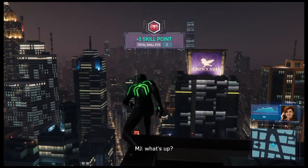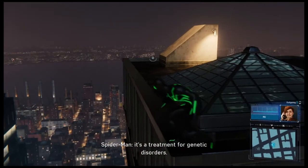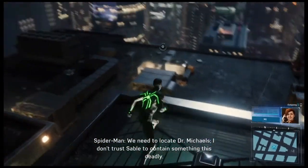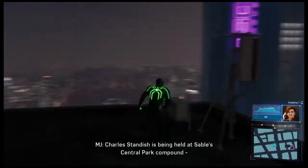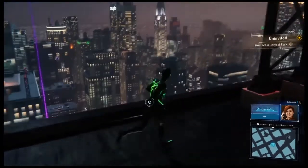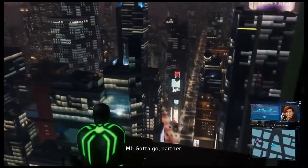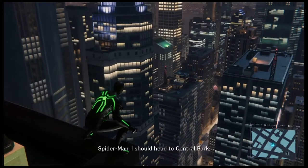Hey Pete, what's up? MJ, get this — Devil's Breath wasn't designed to be a weapon. It's a treatment for genetic disorders, but its current form is wildly imperfect. In trying to fix the body, it rips it apart. We need to locate Dr. Michaels — I don't trust Sable to contain something this deadly. Charles Standish is being held at Sable's Central Park compound. If anyone knows Michaels' location, it'll be Oscorp's CFO. Reach him? That place is crawling with guards. Very, very quietly. Sneaking into a Sable compound — that could go bad fast. I should head to Central Park.